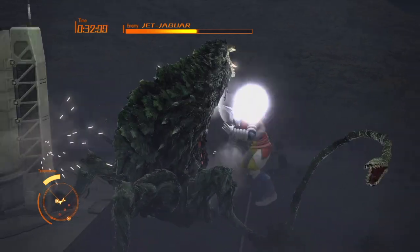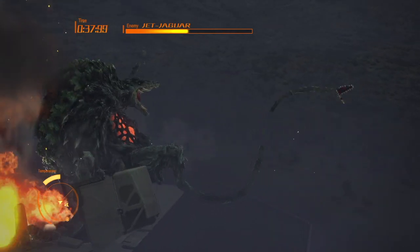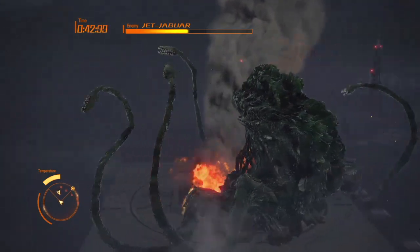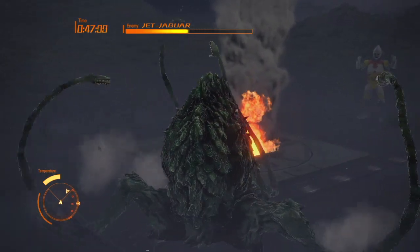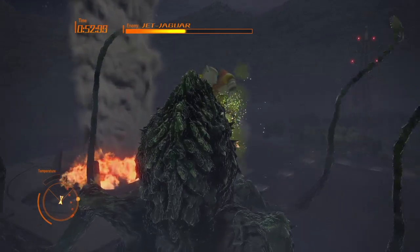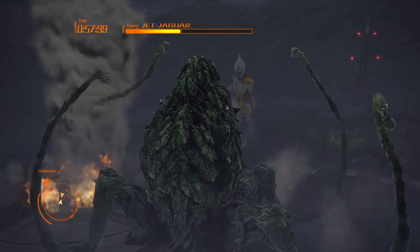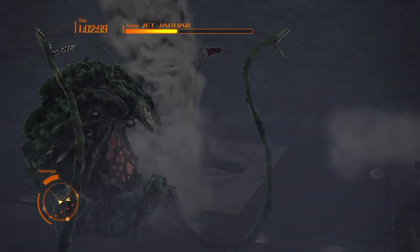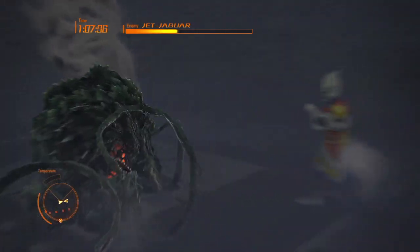Godzilla Ultima is the newest incarnation in Singular Point, with four forms which go as follows: Godzilla Aquatilis, Godzilla Amphibia, Godzilla Terrestris, and finally Godzilla Ultima. We obviously see an inspiration from the film Shin Godzilla by Godzilla having all these forms. Godzilla was first discovered by people in a submarine before he started his rampage attacking the city. This show was set in a world where all these kaijus existed — for example, Rodan and giant spider creatures.